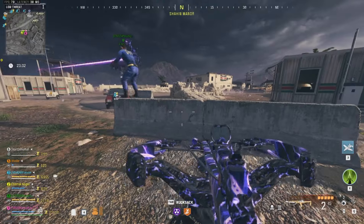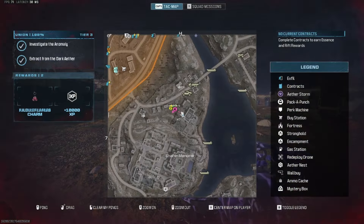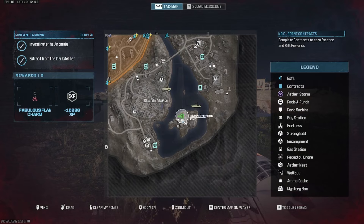Continuing south at H7, the Shaheen Shacks right in front of the manor. Then if you go south, watch out for the Rainmaker. There can be one here on his island at I7.